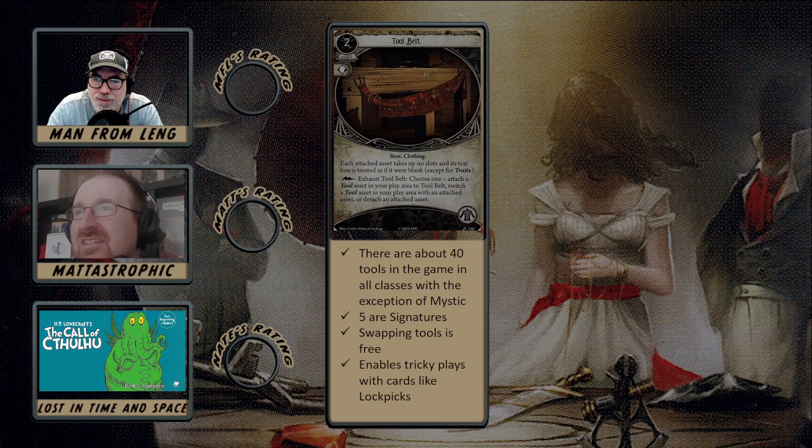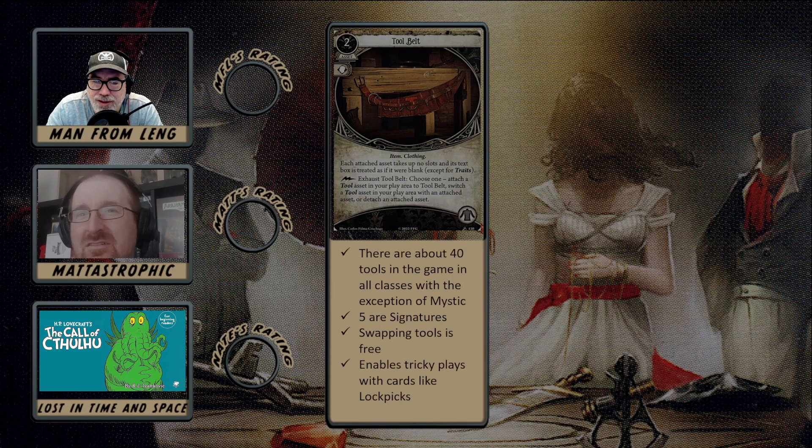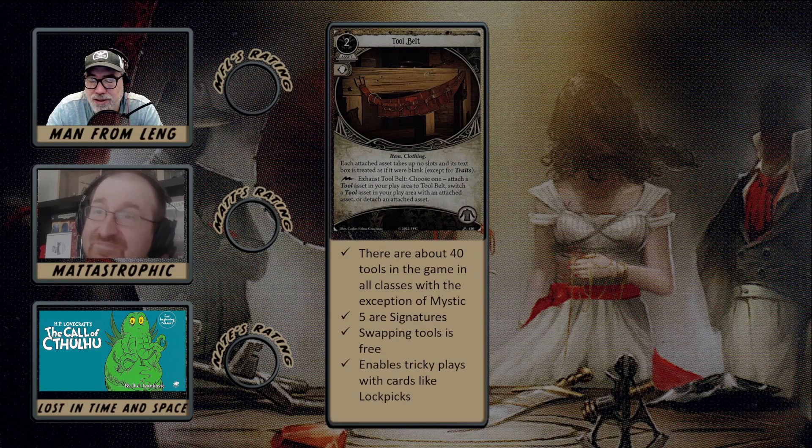Looking at the tools, you've got things like Daryl's Kodak and Cryptographic Cipher for clue discovery, and you can combine weapons in the off-hand. The use case I've seen is having your clue discovery tool in one hand and your two-handed weapon in the other, swapping between the two — using your clue discovery tool and then swapping to the two-handed weapon when you need to fight.